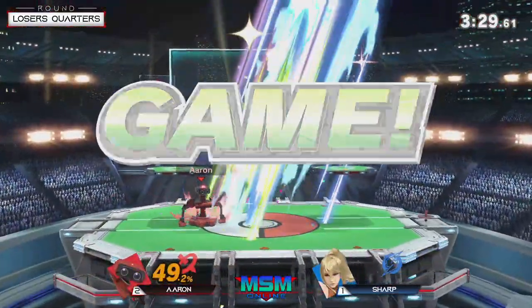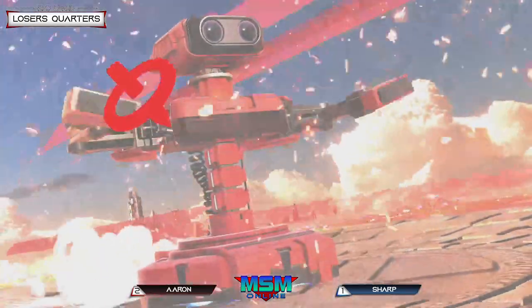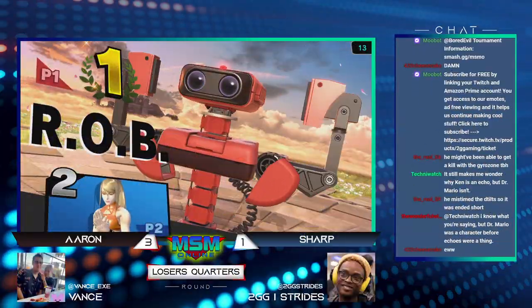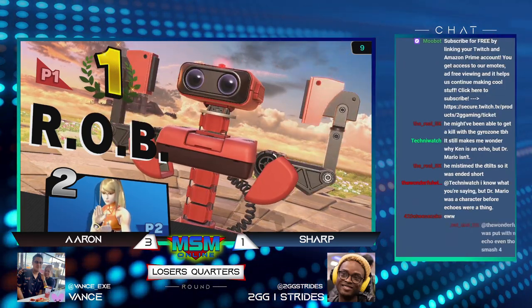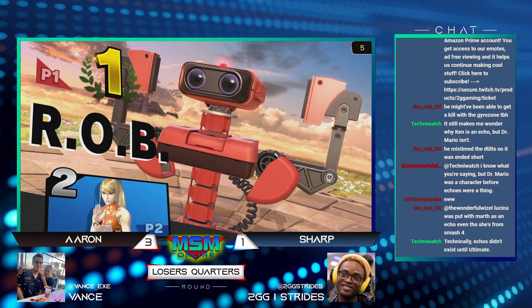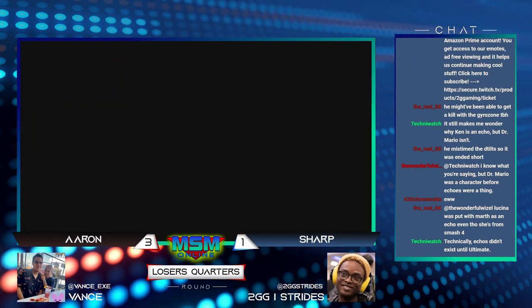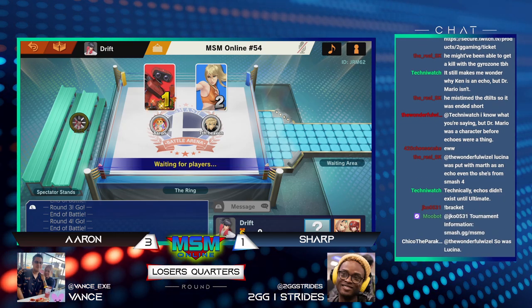He just left the platform — dang. Those three up smash kills in game four there from Aaron, all of them looking very, very well placed. Great stuff from Aaron with the Rob. Even when Sharp got a character he's super familiar with in a matchup he's played quite a few times now, Aaron's Rob still finding the clutch. Sharps out of the tournament now, so Aaron's going to move on.